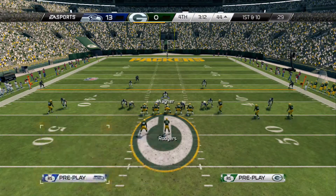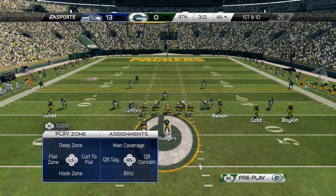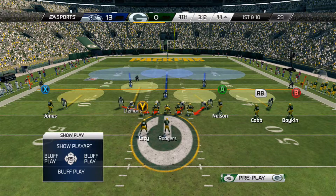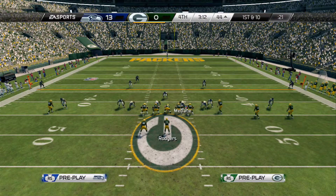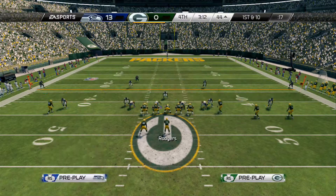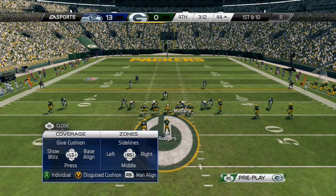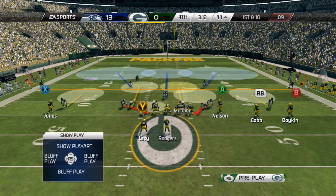Now what you're going to do is you're going to deep blue Wagner. You're going to yellow your left of screen defensive end. You're going to yellow your right of screen D-tackle. You're going to spy your left of screen D-tackle, which is McDaniel. And then what you're going to do is you're going to press Y and you're going to do zones to the sideline to give it a cover three type of look.